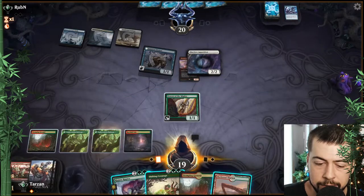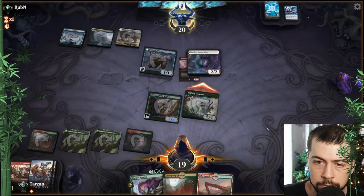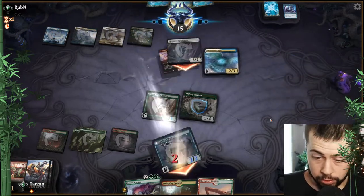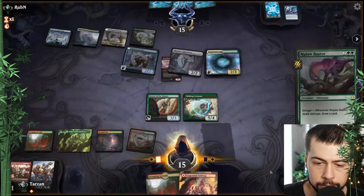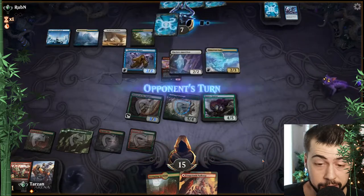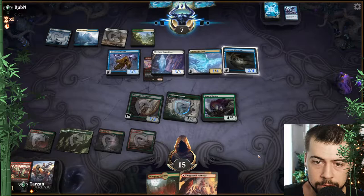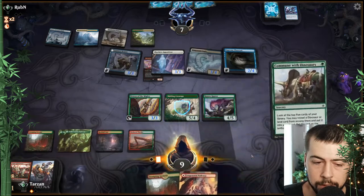I think we really want the hasty Shifting. That could get ugly — hopefully they don't get another Empyrean Eagle. Still decent pressure being able to use Drover to really chip away. They're getting pretty low at 7, so if we get another Shifting I think we're looking pretty good.